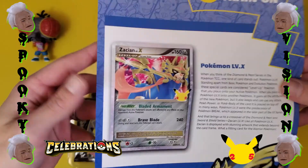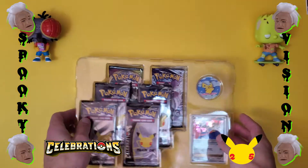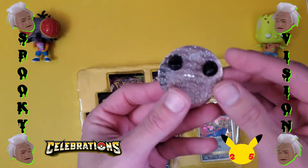It comes with this guy here, just info on the card, the promo card it's coming with, which is of course this Zacian. Let's take a look at this pin first.